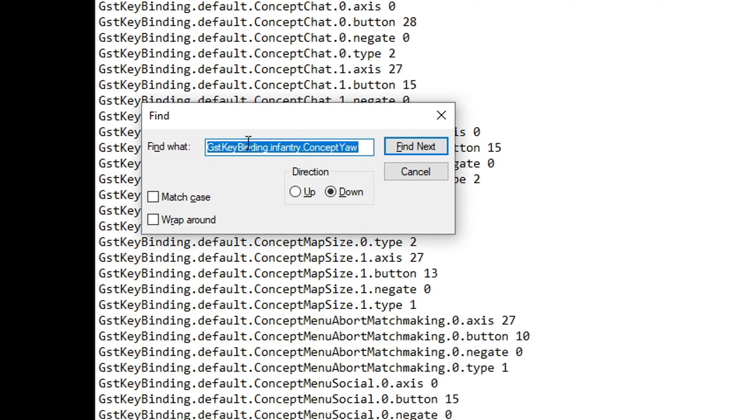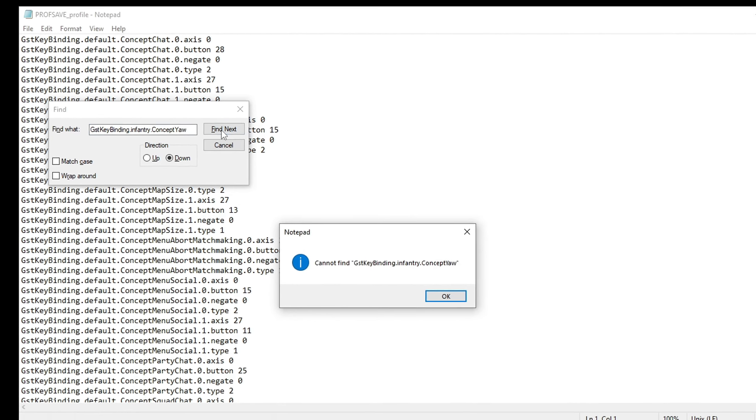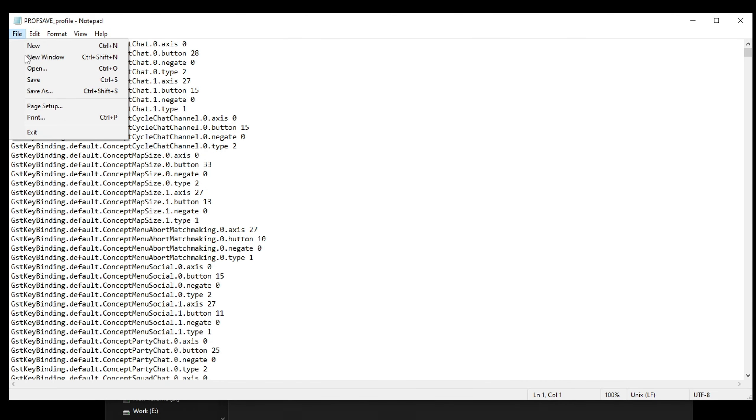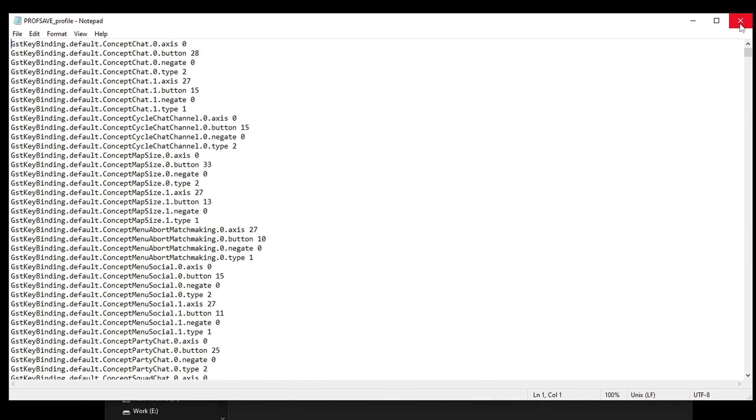You're gonna do Ctrl+F and then copy and paste this command or line: GstKeyBinding.infantry.ConceptYaw. Then go find next — it didn't find it for me because I already deleted them — so hit find next until it says it can't find it anymore, and then all you have to do is delete those lines.